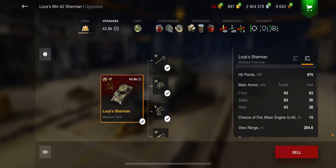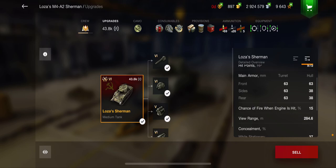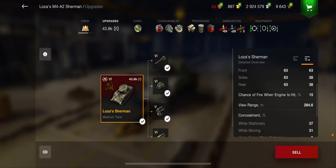So characteristics: the health is very, very poor. Only 920 whenever you're not using the increased health booster, and 975 whenever you are using it. The armor is only 63mm — not great. You can get occasional troll bounces, but you definitely cannot rely on that armor.